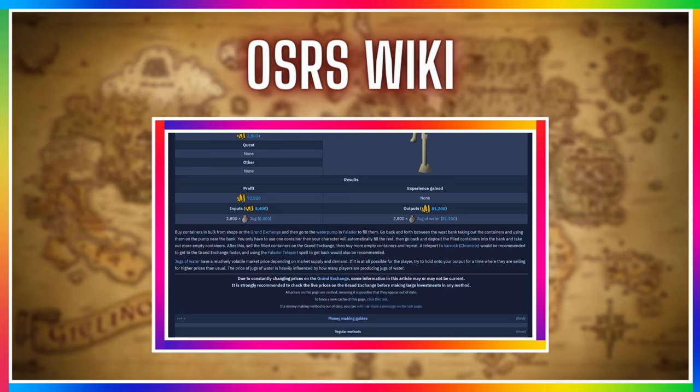The wiki also mentions that you need around 2,800 jugs, which only costs 8.4k — very easy to obtain for new players.